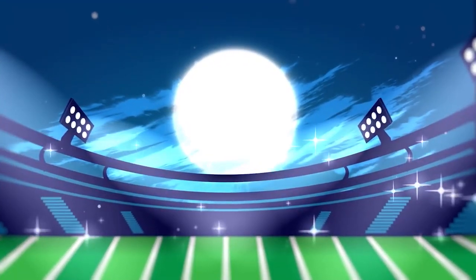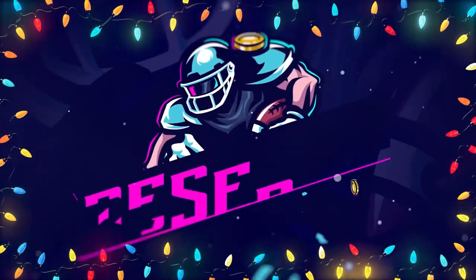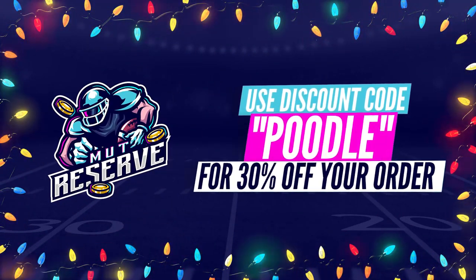Fast, cheap, and reliable coins — look no further than my sponsor, MuttReserve.com. They're awesome to work with. They got super cheap, fast, and reliable coins. Make sure you use code Poodle at checkout for an additional 15% off your order.